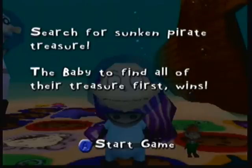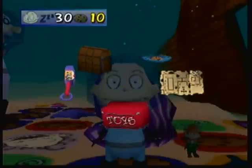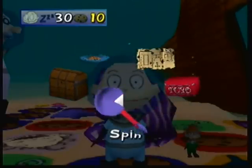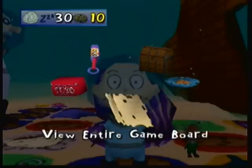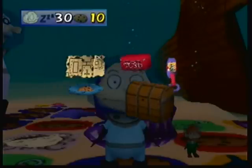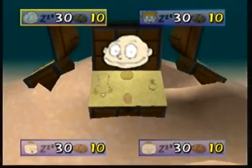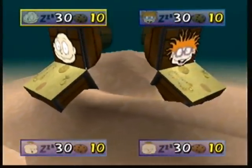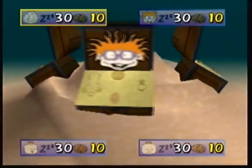Search for the sunken pirate treasure — the baby who finds all of their treasure first wins. So this one's a little bit more competitive in that respect. You've got the same kind of stuff: your spin, toy cards just like in the last one, view the entire game board, trade cookies for energy, and player status. This is where it shows your treasure. We need a necklace, a golden ring, a diamond ring, and a ruby.